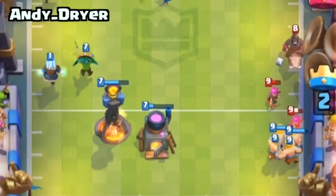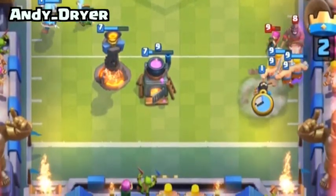Path Glitch: Troops were seen changing their path just when about to cross the touchdown line.